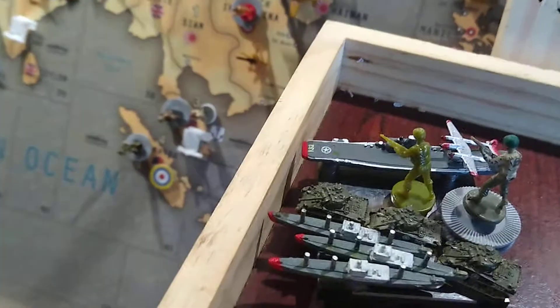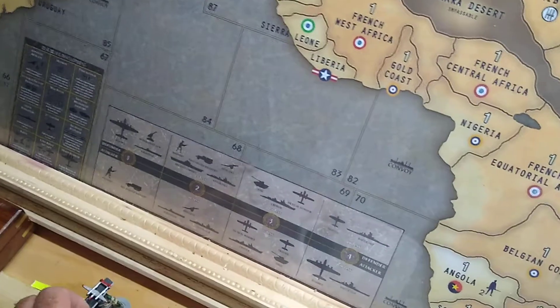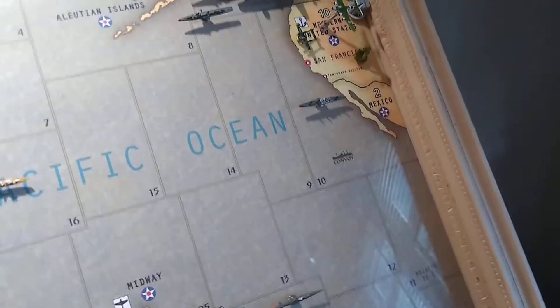We're buying a carrier with a fighter, four men, three tanks, three transports. Everything is going on the European side of the board with the exception of one man that I'm just going to place now — that'll go to Western United States.